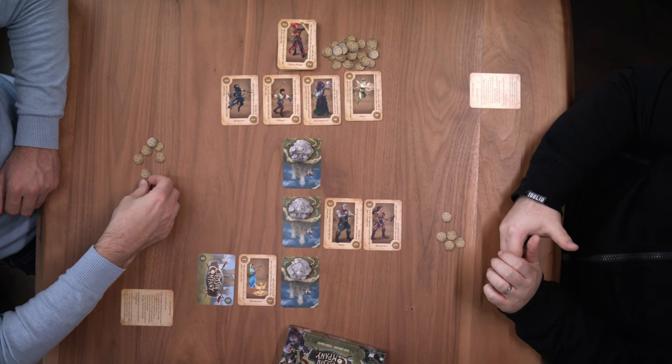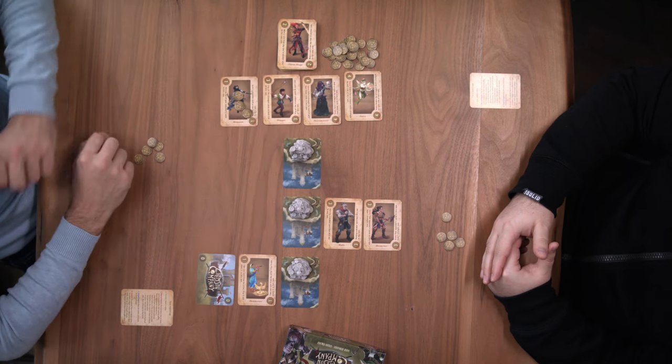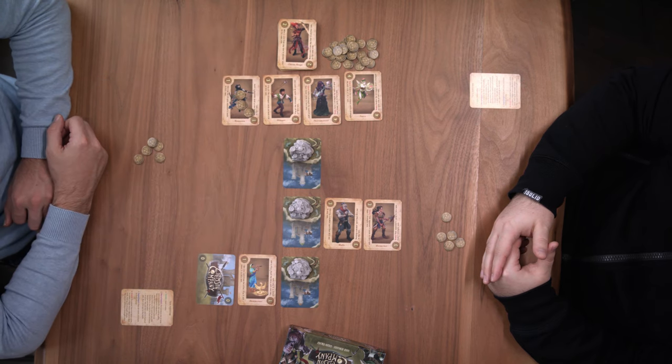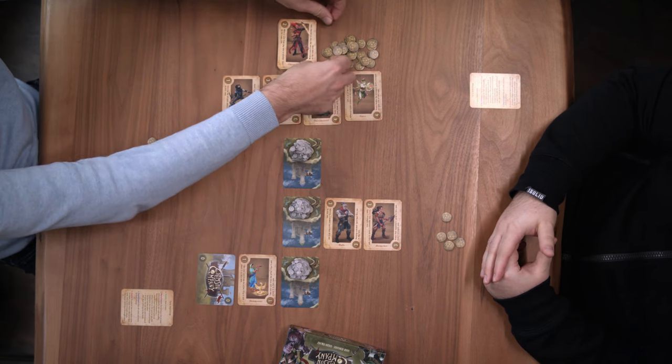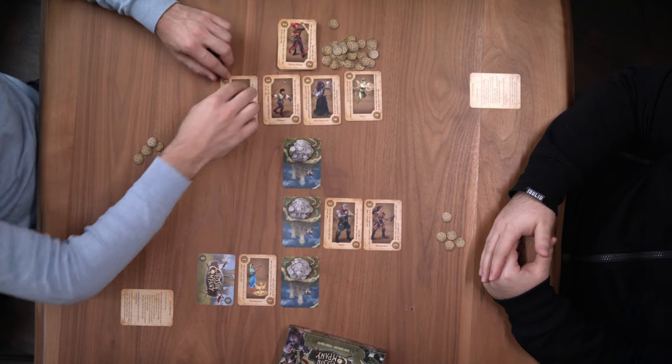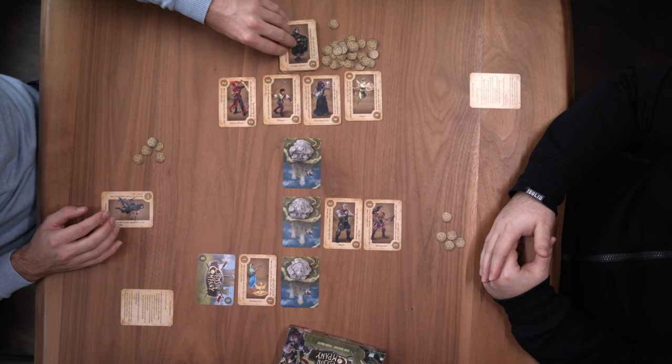You hire sellswords from an available selection of four cards at a time by bidding coins on them. Your opponent then decides if they want to match your bid and pay you the set amount of coins, or pass and allow you to play the card. That means you not only have to think about what a card is worth to you, but also what your opponent might be willing to pay for it.